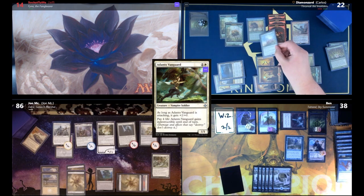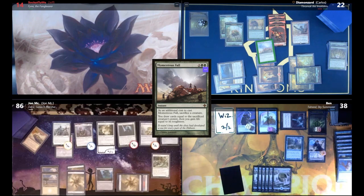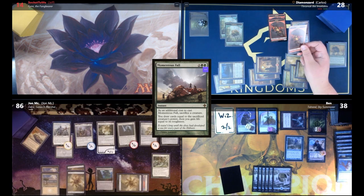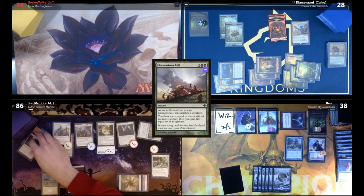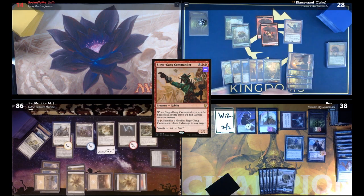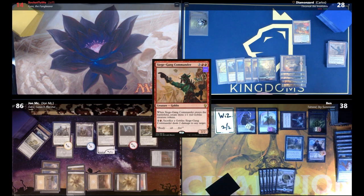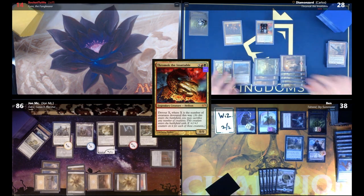Carlos casts Momentous Fall from Mosswort Bridge, sacrificing Deadwood Treefolk — draw three, gain six. He gets an Elvish Visionary. He plays a Forest, then pays five to cast Thromok the Insatiable eating five creatures, making him a 25/25. He also casts Fires of Yavimaya, giving Thromok haste. It's going to be a big turn!